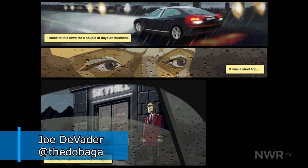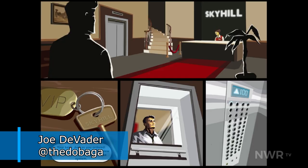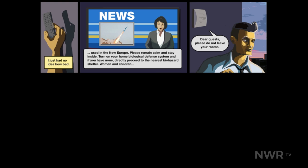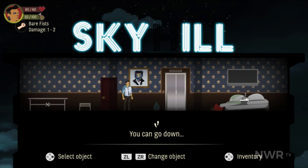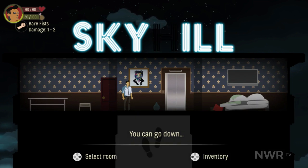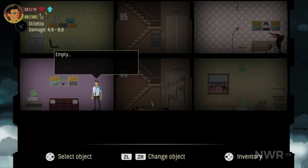Picture this. You're out on a business trip and decide, you know what, it's time to splurge a little bit because I'm worth it. You rent the penthouse suite at the top of a luxurious hotel and sit down for a nice evening to yourself. That's when the bombs drop, the mutants fill the streets, and danger fills the air. Now you're on the hundredth floor of a building with no food and a long journey down ahead of you. Do you think you can make it to the bottom?